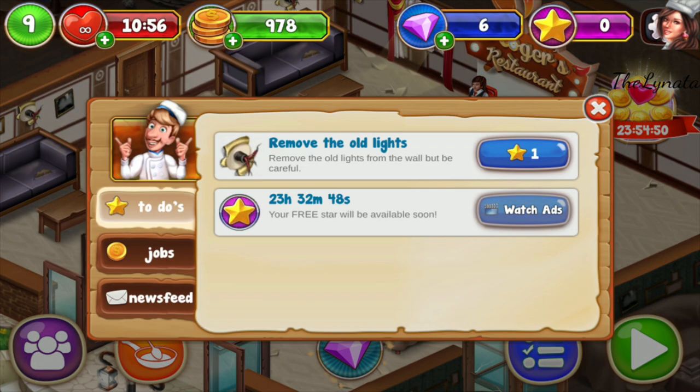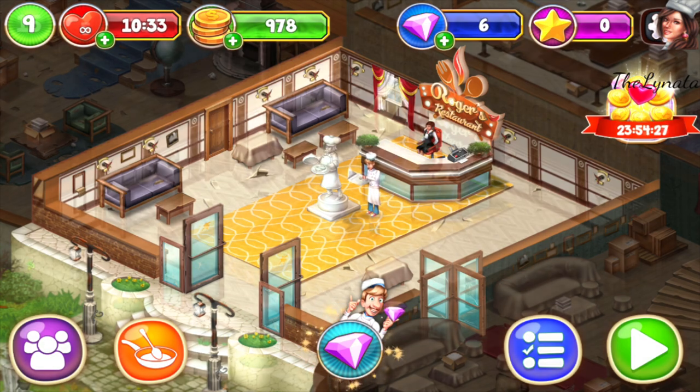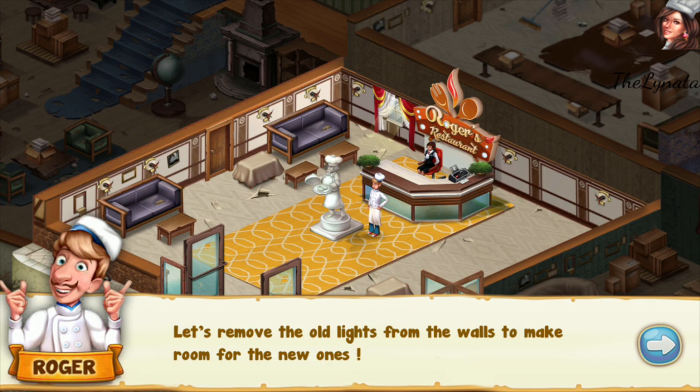Now I don't have any more stars. I will need to remove the old lights — maybe five more stars — and the sofas and six more stars here. Let's remove the old white lights from the walls to make room for the new ones.